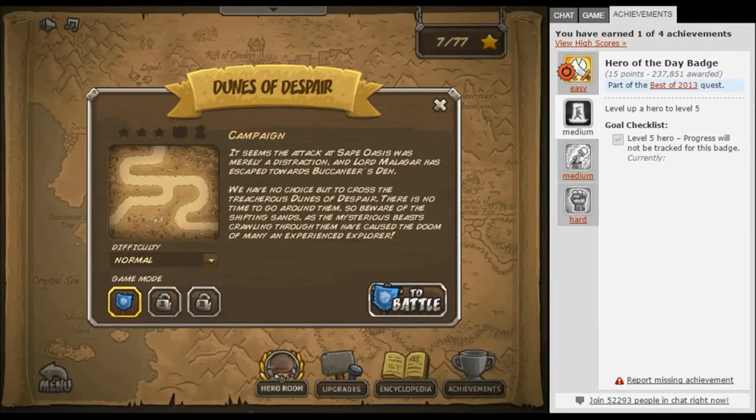It seems the attack at Safe Oasis was merely a distraction and Lord Malagar has escaped towards Buccaneer's Den. We have no choice but to cross the treacherous Dunes of Despair — there is no time to go around them. Beware of the shifting sands, as the mysterious beasts crawling through them have caused the doom of many an experienced explorer.